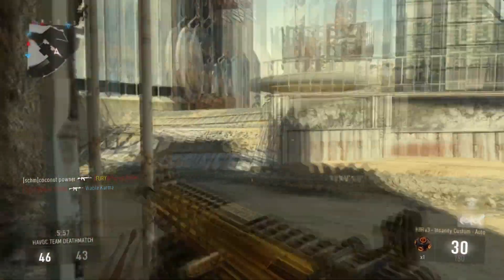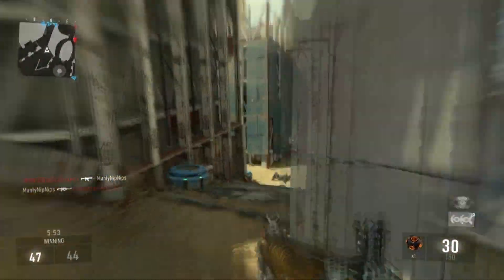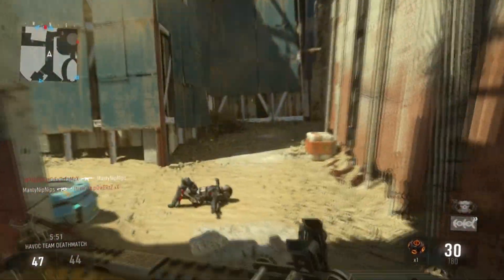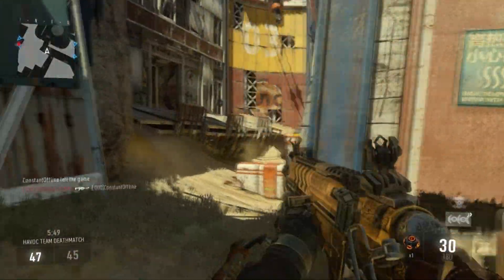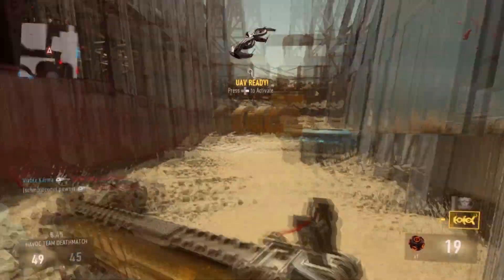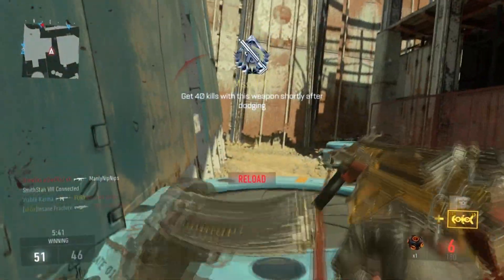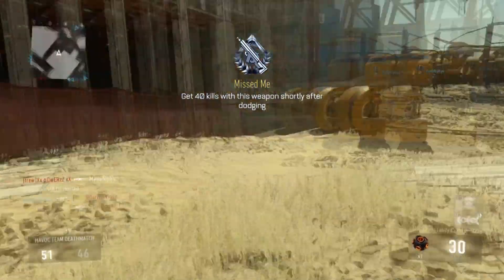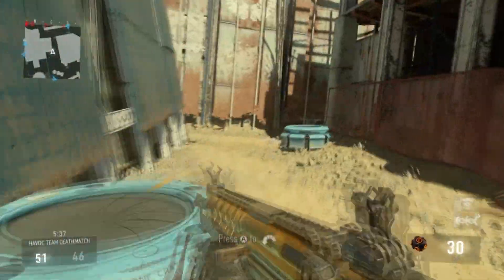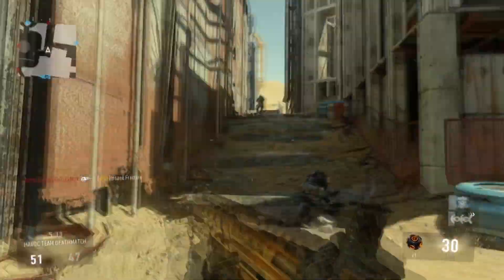Auto aim screwed me over completely. What is that about? I actually used Control Freak, which really does help, but this gun, even though I have grip on it, I still think it seems to recoil quite a bit. You definitely have to pull the analogue stick down when you shoot. What are we on? Thirteen and three, and the game is kind of getting to that near-end situation.